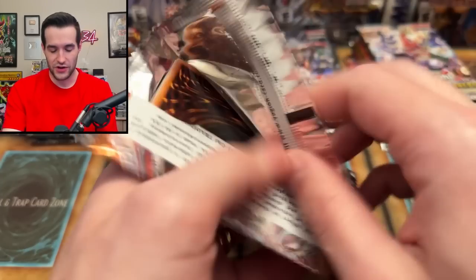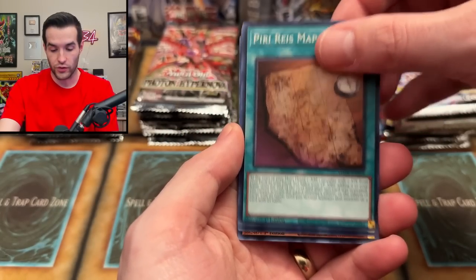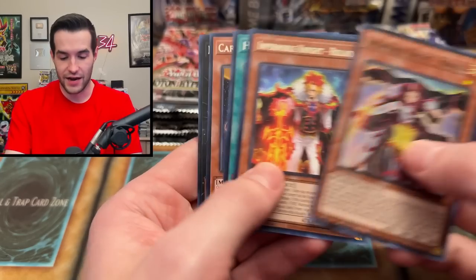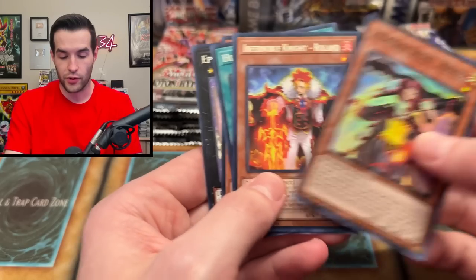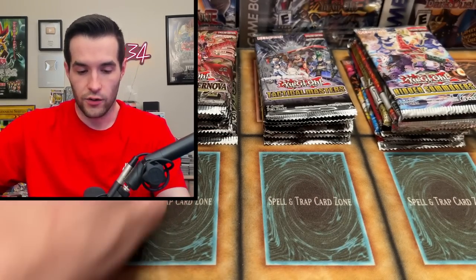Amazing Defenders — we haven't opened this since the initial opening, so let's see if we can get something. There's a reprint right there, then Ruxin Special right away, Infernoble Knight Renaud — not a bad card, but we kind of killed the suspense. There's the Pearly Happiness. Amazing Defenders coming through with a Ruxin Special — you love to see it.